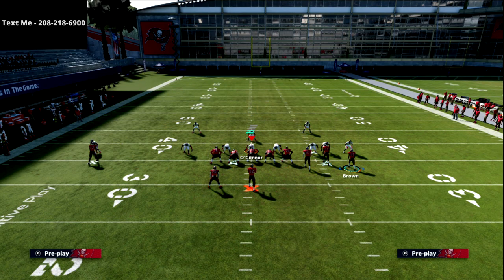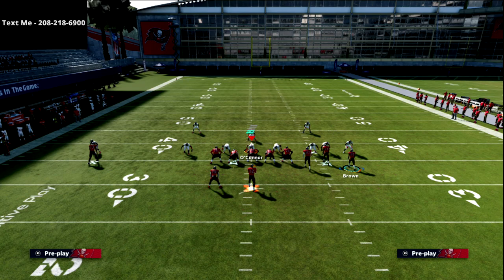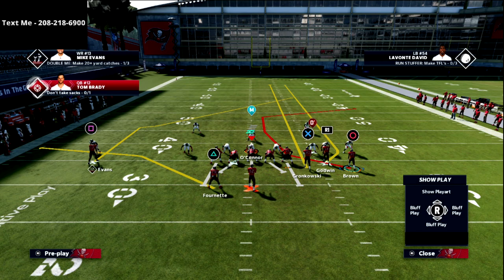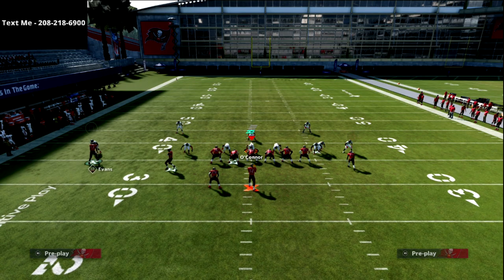I like to put the running back on a table route - this helps clear out the zones and gives me a read against pressure. For the tight end, I'll streak him vertical, block him, or put him on a delay fade - those are all options. I just don't want the tight end going to the flats because he'll mess up our hitch route, which is the primary route we want in the flat. So I put the circle receiver on a hitch route, take R1 and put him on a crossing route, motion him to the left, and snap right there.